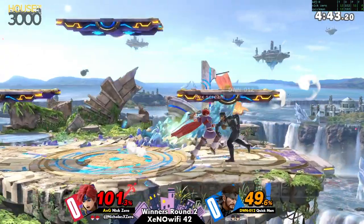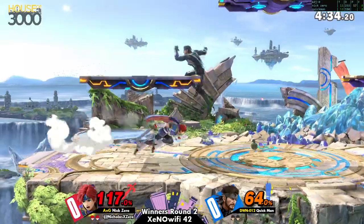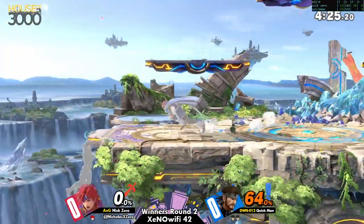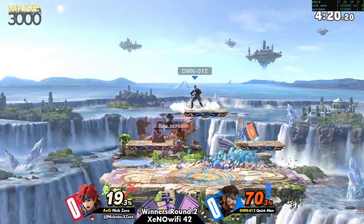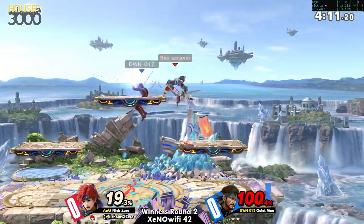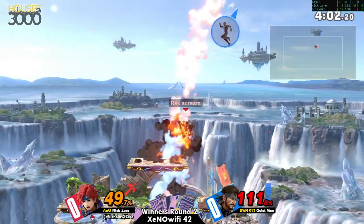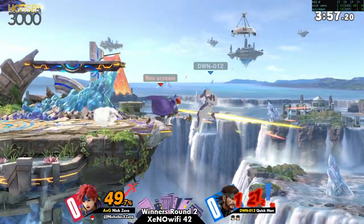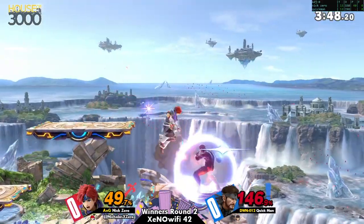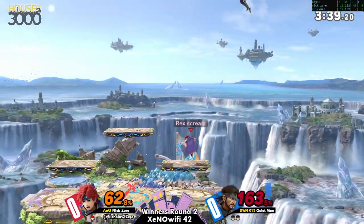Not too much on the edge guard from Roy, although I'm not too sure how much he can do in that position. When Snake does the jump up B, it can be really hard to catch that. But if they're doing the standard up B where they're slowly approaching the ledge, it can always be a good idea to just go for that back air. In some cases you can go for the down air and destroy their up B — that's really satisfying, though a little more difficult. That's the benefit of playing Roy: you have a lot of air speed to work with. This character flies in the air.